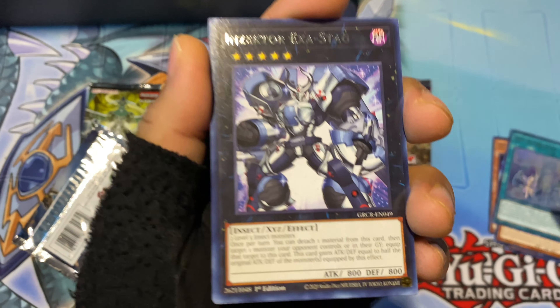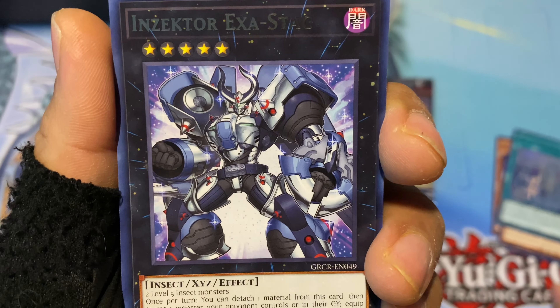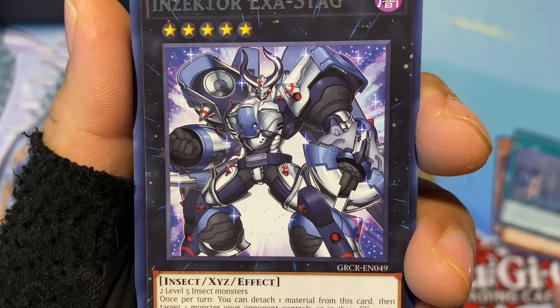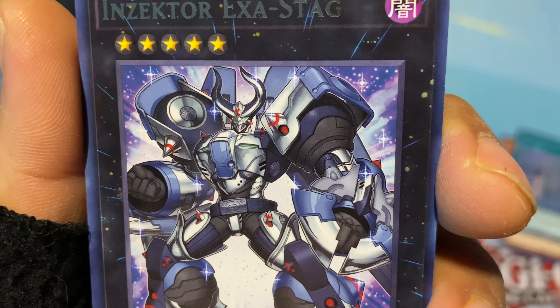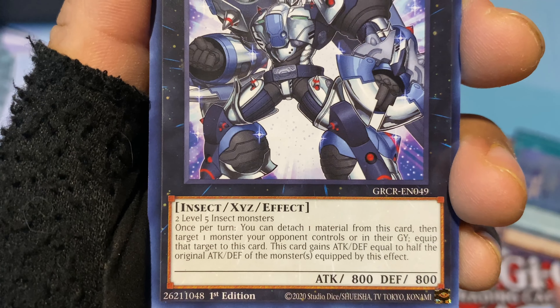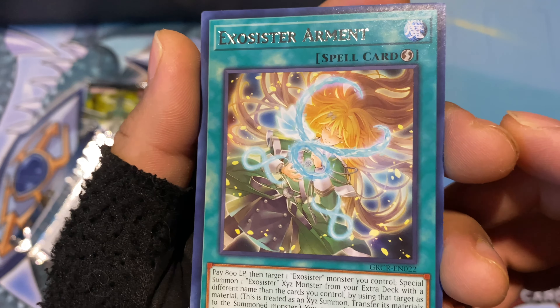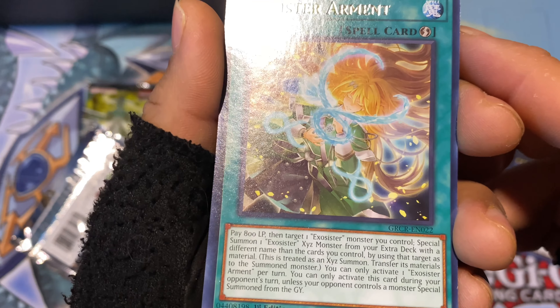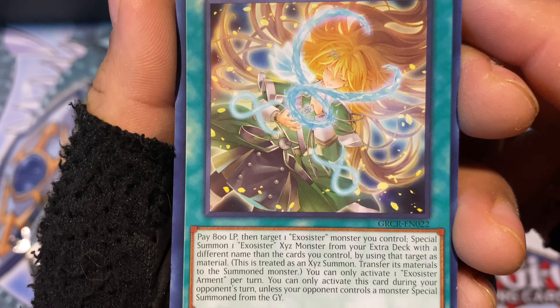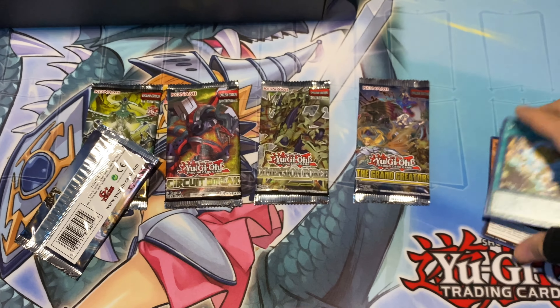Then Insector Exo Stag — kind of looks like a Transformer but it's listed as an Insect, looks more like a robot or machine. It's an XYZ monster. And the last card is Exo Sister Arment — so I'm assuming there's an archetype called the Exo Sisters. I don't recall hearing about them before, but the artwork is very cool.